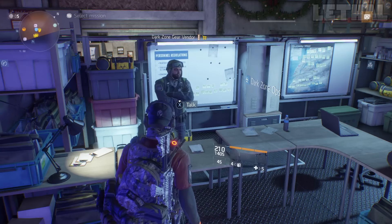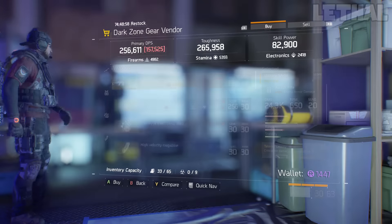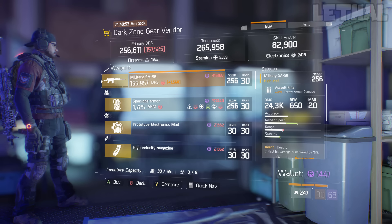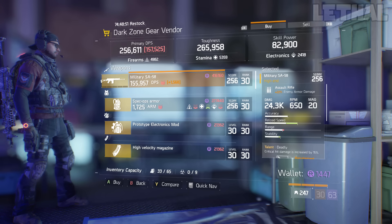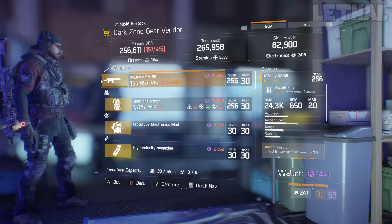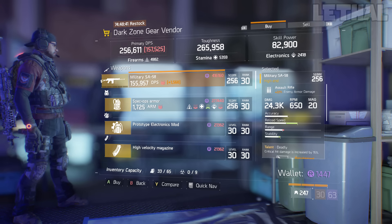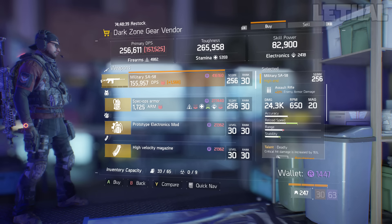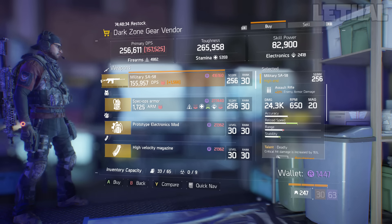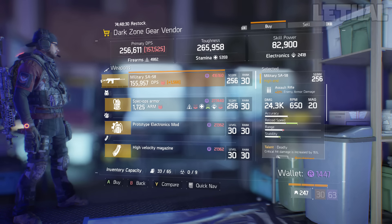Coming up first, we go to this dark zone gear Avenger. Keep in mind this is in the base of operation, so you don't really have to go into the dark zone to actually buy this weapon. This is actually a really really good assault rifle that I would hands down recommend buying. I'm not saying the Military SA-58 is the best assault rifle in the game, but with the damage rolls and the talent it comes with, this is hands down one of those weapons you want to buy if you're going for an Alpha Bridge build.